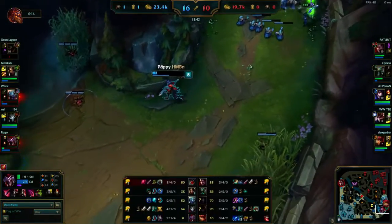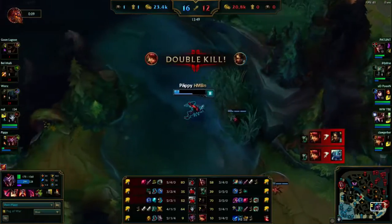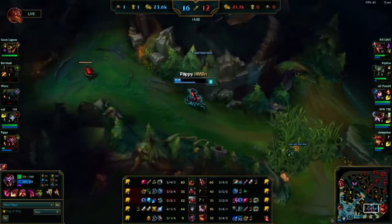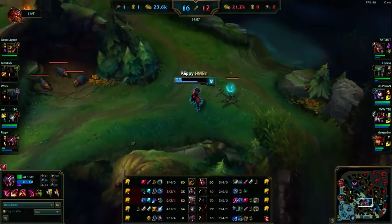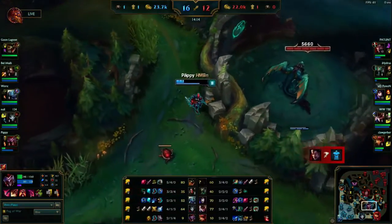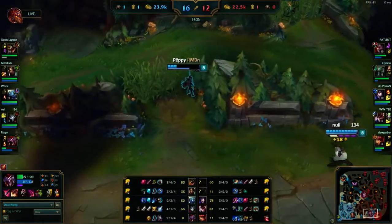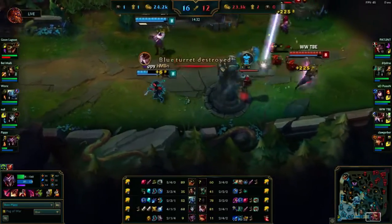Here they tried to get a dive going but there was no way that was happening. If Liandry's actually worked on box attacks it would have been really good with Rylai's, but it doesn't - it only procs off your E and your clone explosion. So it's really not worth getting Liandry's.